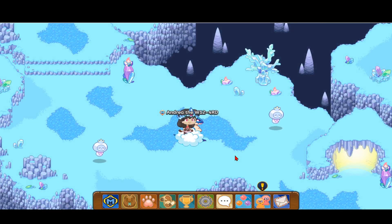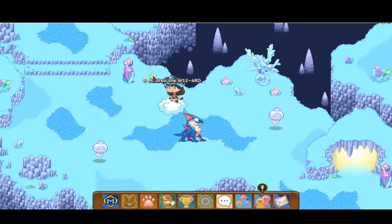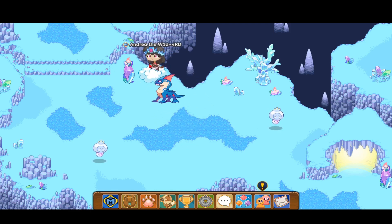That was how to catch the awesome Squally ice element pet in Prodigy. If you enjoyed this video, don't forget to hit the subscribe and like button and hit the notification bell so you don't miss out on any of these awesome Prodigy videos. I'll see you in the next one — in the meantime, I'm going to go ahead and stare at this crystal.